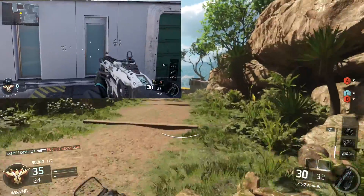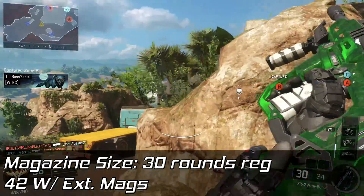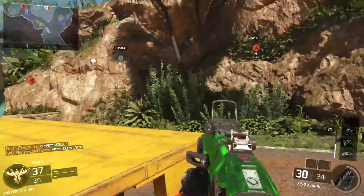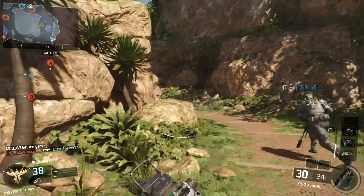Next up we got the magazine size. The magazine size is 30 rounds regularly and 42 with extended mags. This is overall just decent. You aren't going to be burning through ammo too fast because it's a burst weapon, so you aren't going to be needing to run extended mags and can probably just stick with the regular 30 rounds.